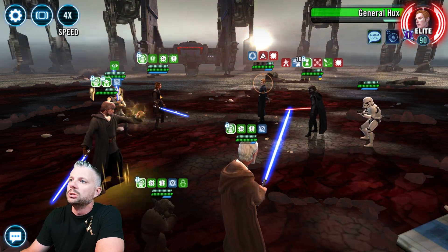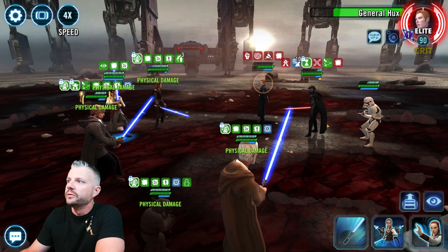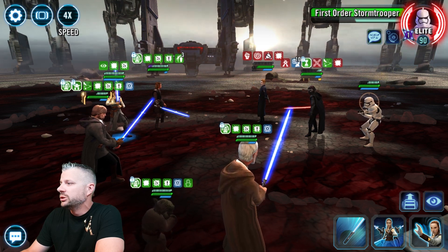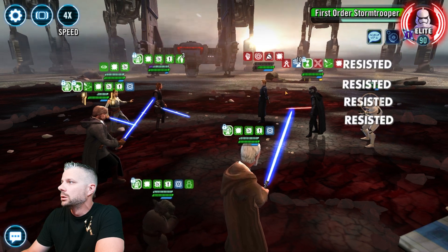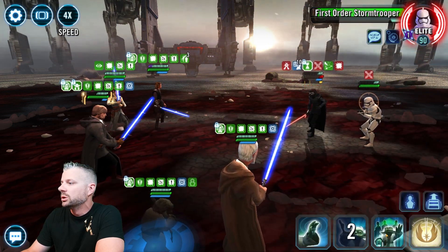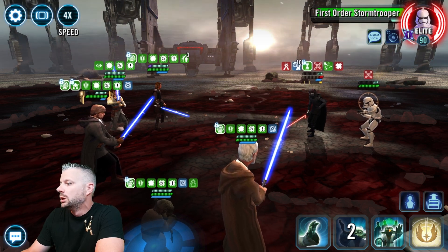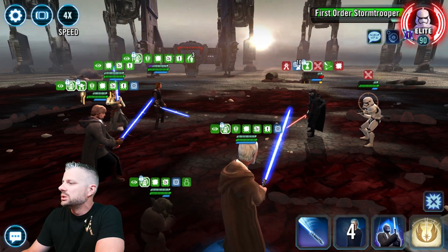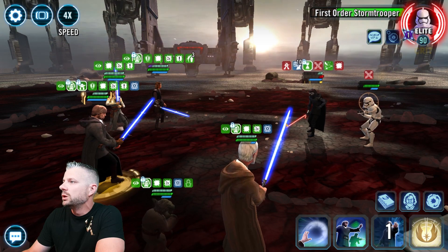Let's actually bring in Jedi Knight Anakin to get the offense up for everybody. I don't want him to taunt so let's try and get the Ability Block. Resisted. Can we get anything there? There's the Ability Block and we yeet Hux out, so that's fun. Foresight, I guess. This seems crazy easy so far which is the way we like it.